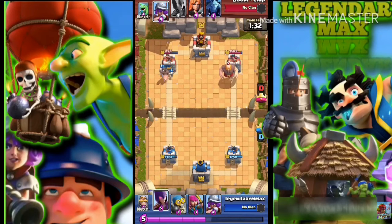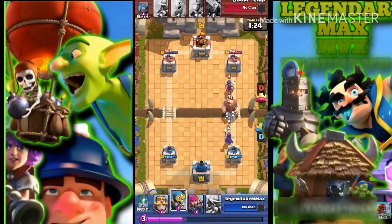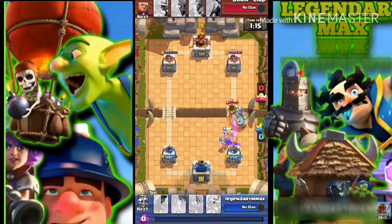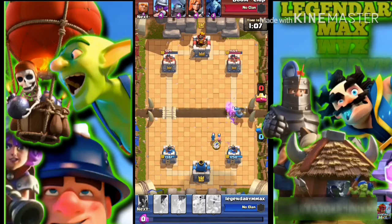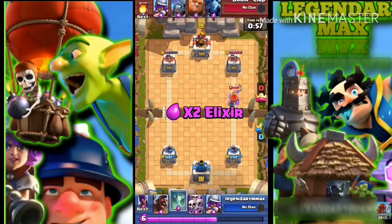I did use the Hog Rider and the Skeleton Army. When I crowd the Hog Rider with the Skeleton Army, the opponent is going to target mostly the skeletons because there's a lot of them. While they're distracted, the Hog Rider goes in on the tower and penetrates to get to the big tower. That's basically what I did.